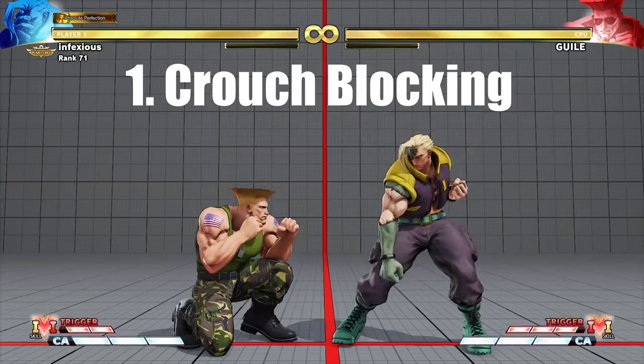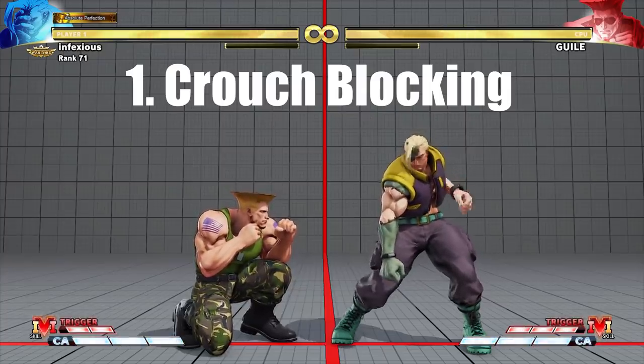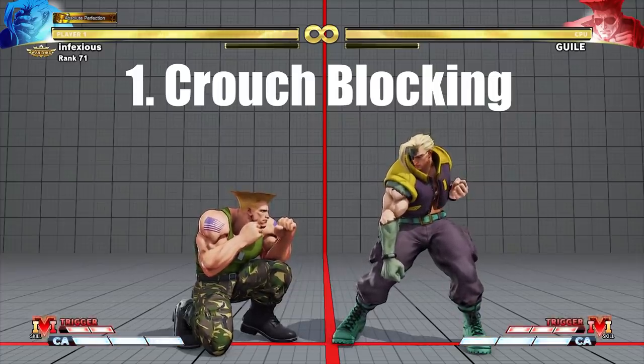Crouch blocking. This involves holding down back. If your opponent chooses to attack you as you wake up, you can crouch block to protect yourself from mid and low attacks.